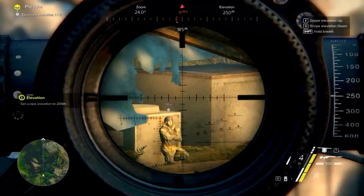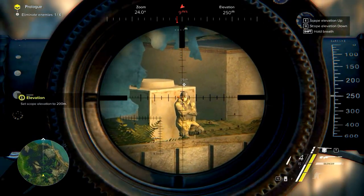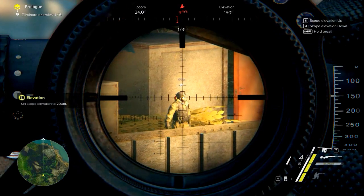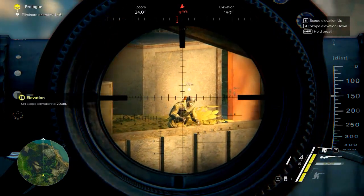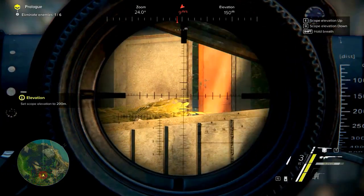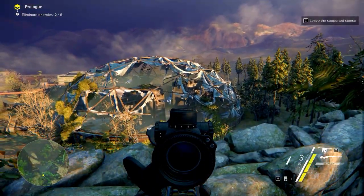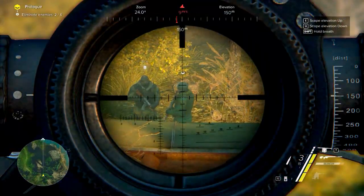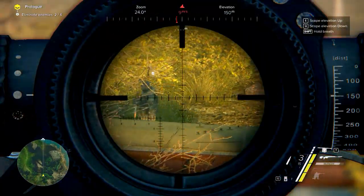It is good to know how mechanics like bullet drop, distance to target, accuracy, and environmental effects affect you, your sniper, and the bullet's trajectory. We'll divide it into three parts: zoom, stability and accuracy; elevation and bullet drop; and environmental factors.